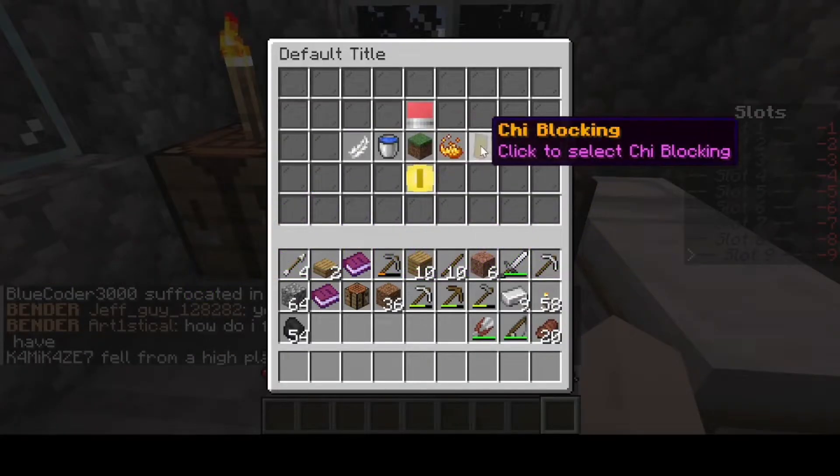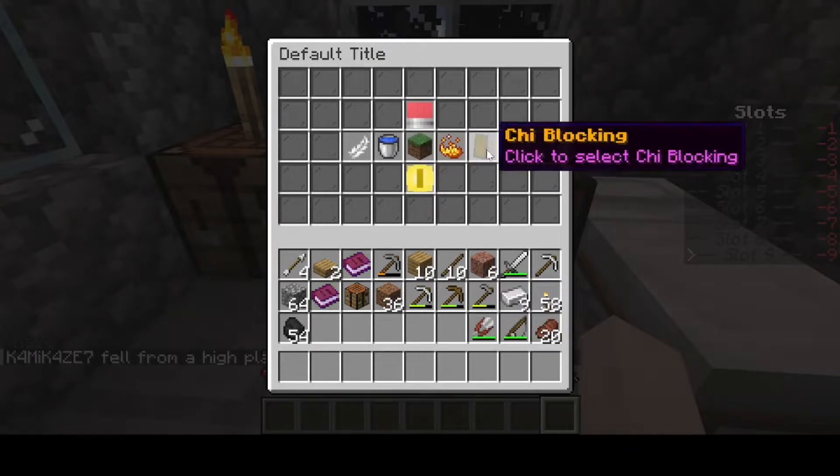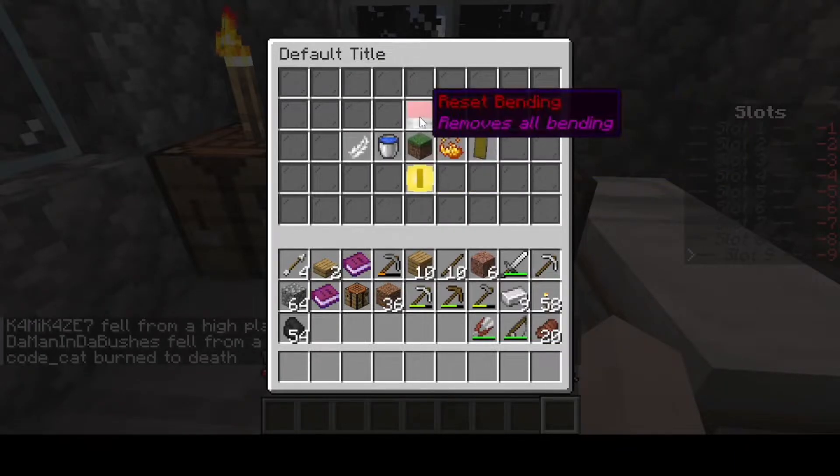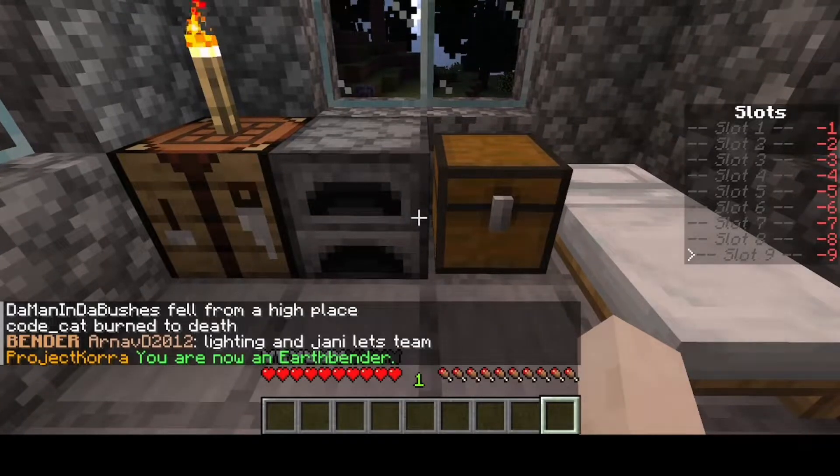You have your options: airbending, waterbending, earthbending, firebending, and chi-blocking. You have chosen earthbending — you are now an earthbender.